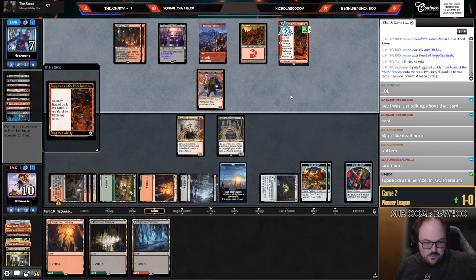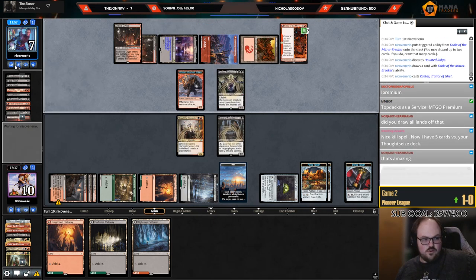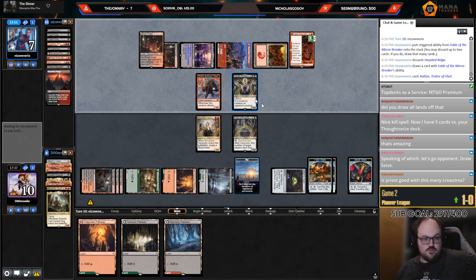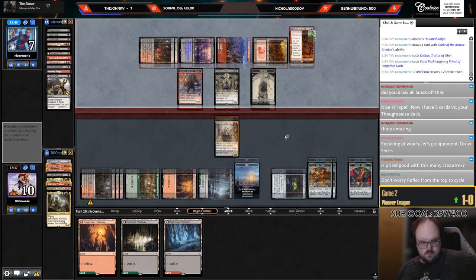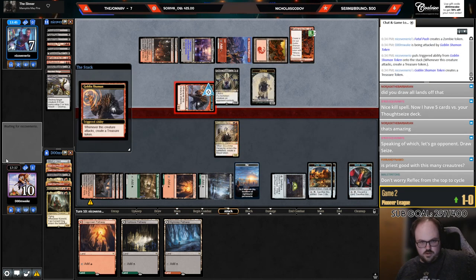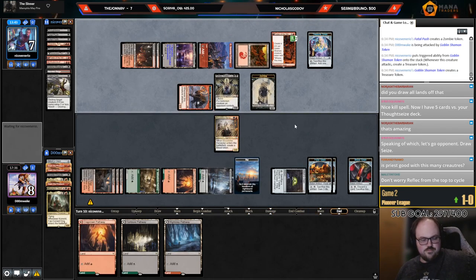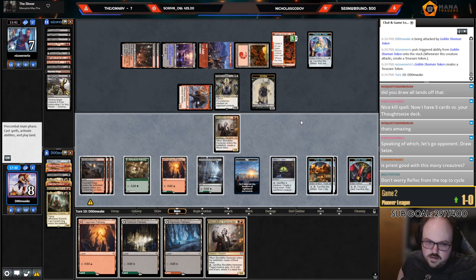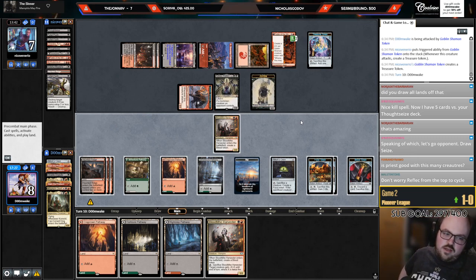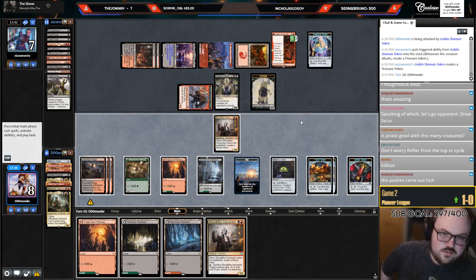I still have three lands in hand for what it's worth, but we're fine. They discarded a Ridge — okay. Kalitas, that's a good one. Kalitas plus Push, it's a good turn for them. Very good turn. I'm still close to dead but not quite. I'm not definitely not going to trade there — that does kill Kalitas but it gives them a 2/2 though.